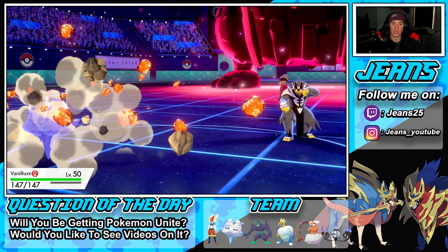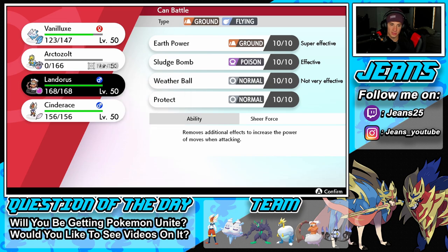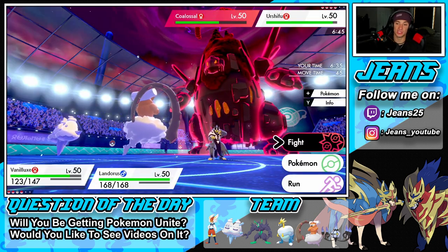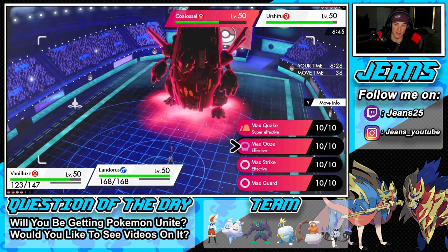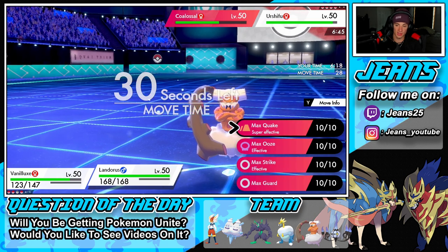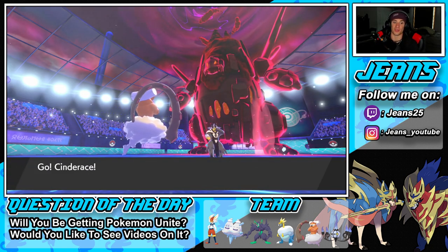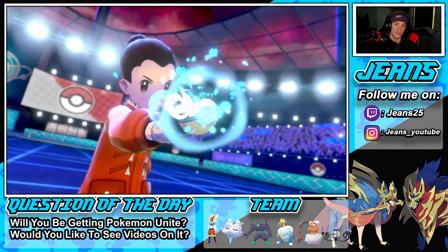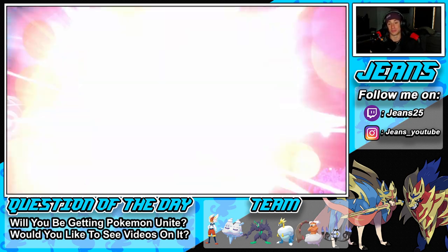Aurora Veil drops. I have to swap out Vanilluxe now. What should I do? I want to bring in Landorus but Coalossal is going to take me out. I can't Guard and swap at the same time. I think I'll just Guard here and swap in Cinderace, then Max Guard. I can't go for Max Quake while Aurora Veil is up. I'd rather Guard because he might be doubling up into my Landorus. Cinderace gets the swap in — chilling just fine.